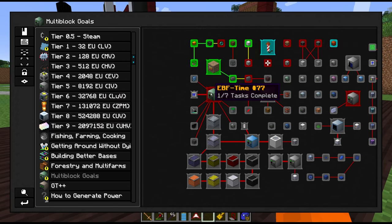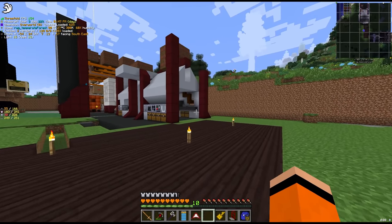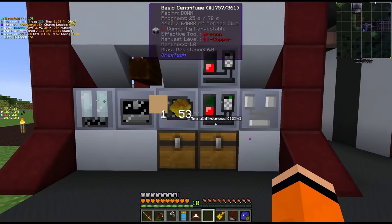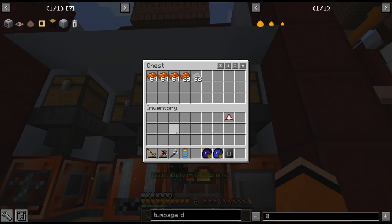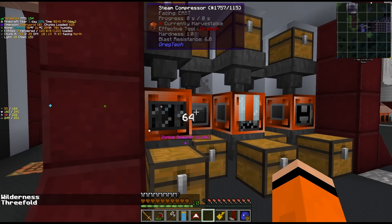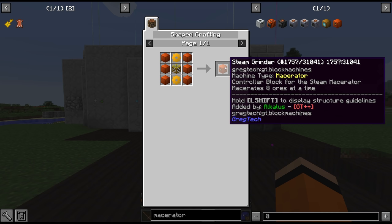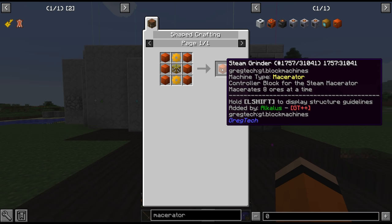Our goal for this episode is to finally unlock our electric blast furnace. But the blast furnace is not a cheap multi-block to build — we're going to need a lot of materials. I've been doing some more mining between episodes and we're currently processing things through the steam macerator. A few of you seemed surprised we're still only using one macerator, so let's give it a little upgrade in the form of the GregTech multi-block steam grinder, which can macerate 8 ores at a time.